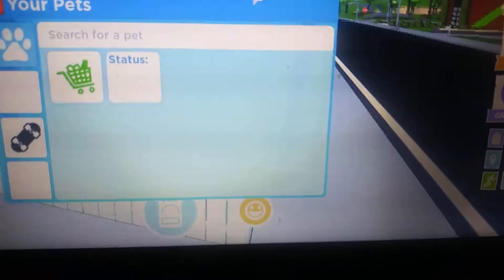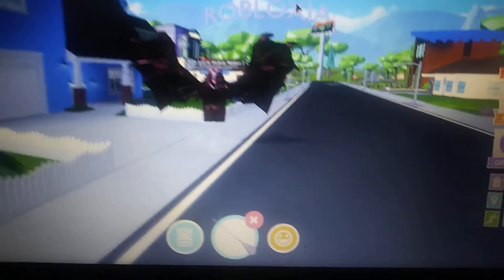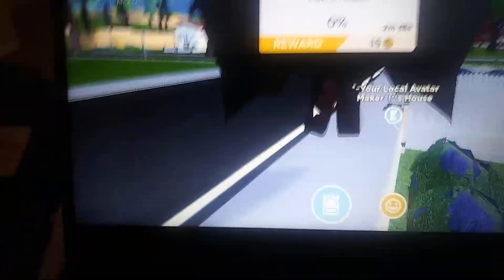Then we have Rodan, the fire demon from Godzilla. I don't have enough of the invisible jetpack, as you can see, so I just use the broom for him to look like he's flying. It's very hard to control him since he's so big. There is Rodan, the fire demon — hit Godzilla enemy.